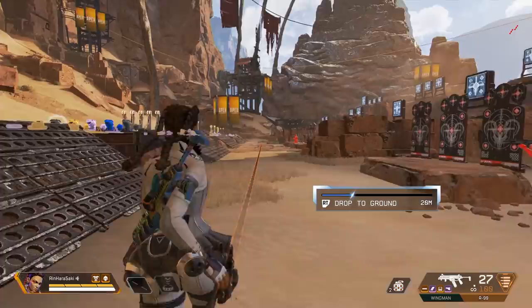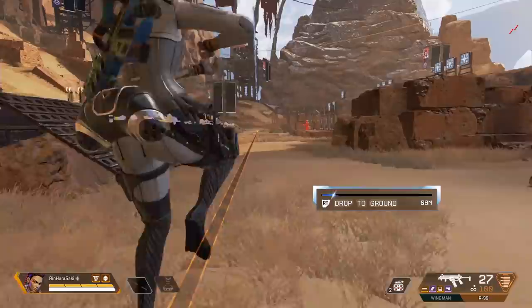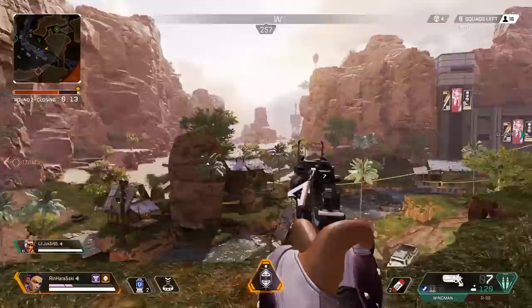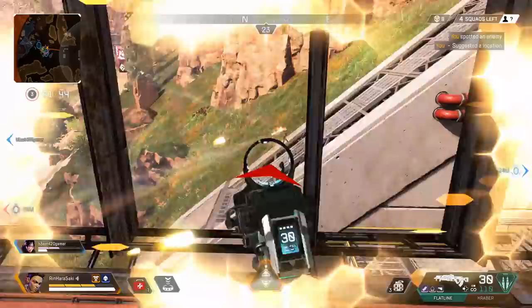Loba is on the taller side — she's definitely at least as tall as, if not taller than, Bangalore. Lifeline, Watson, and Wraith all take more damage due to their smaller hitboxes. So you kind of want to make Loba as small as possible while you're waiting for her tactical to get to the spot it needs to go, because you're not as tiny a target as her fellow legends. In Apex you just want to be as hard to hit as possible, and any advantage you can take to make your hitbox harder to hit, you should take.